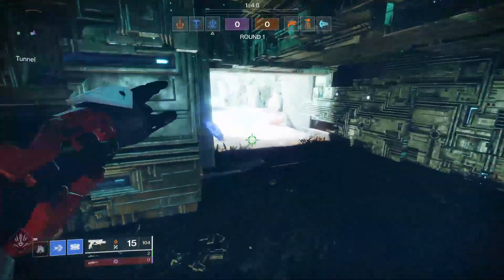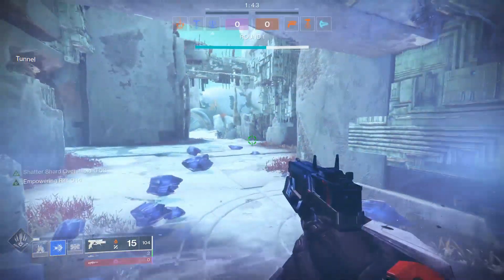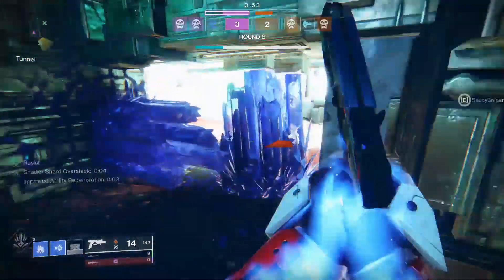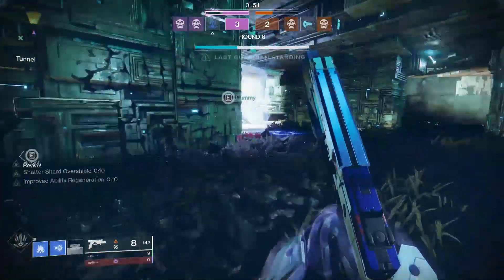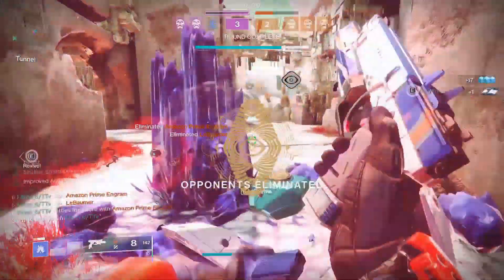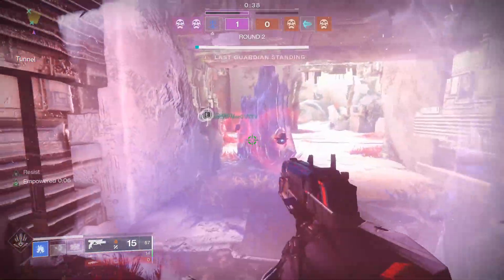Using your Grenade or Barricade will give you the perk Empowered for 10 seconds, which increases the regeneration rate of the other two abilities. Your melee ability in either form will not proc Empowered unless you deal damage to a Guardian by hitting them with the standard melee, freezing somebody with Howl, or dealing damage with the Crystal Shatter. With all of the regeneration abilities stacking, you get your abilities ridiculously fast.